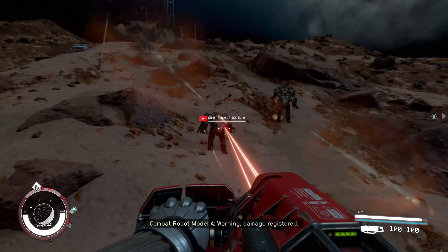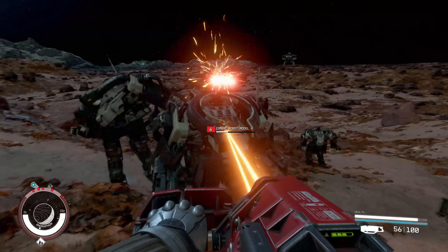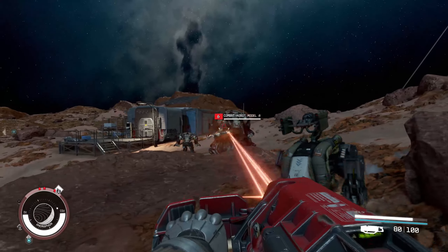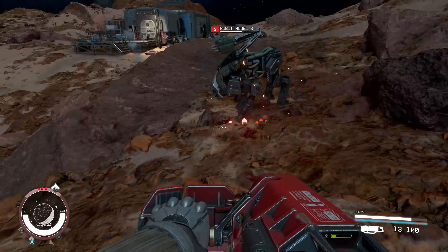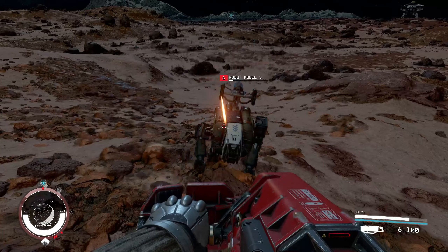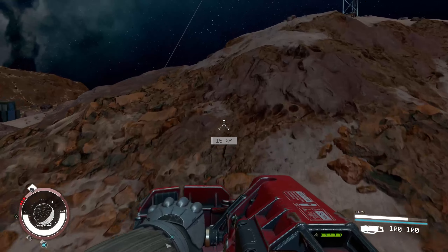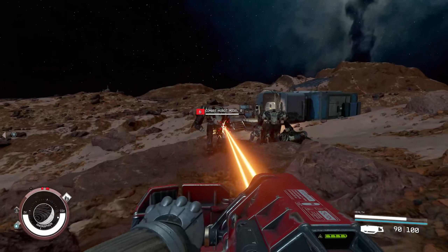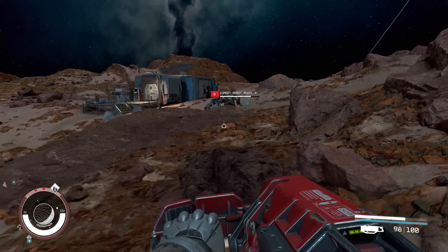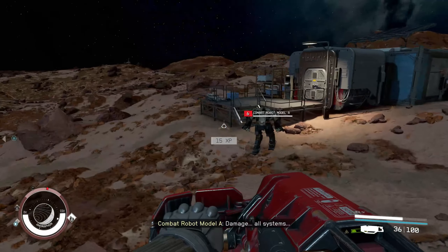Tip number seven: one of the things you might have overlooked is your cutter, which you're given from day one. It has infinite ammo effectively — it just needs to recharge. If you put a couple of skill points into lasers, it can be one of the best guns in the game. Hold down your left trigger to charge it — it does more damage that way. It takes enemies out pretty quickly, though you do have to wait for the ammo to recharge.